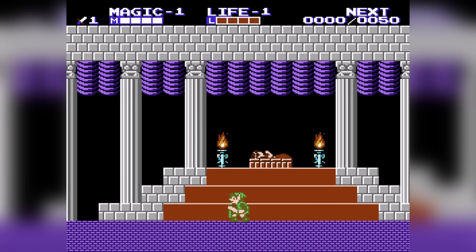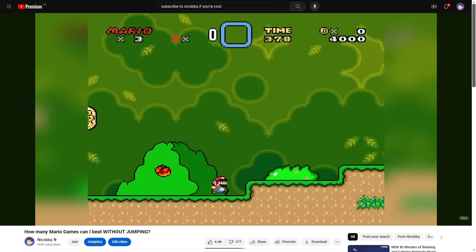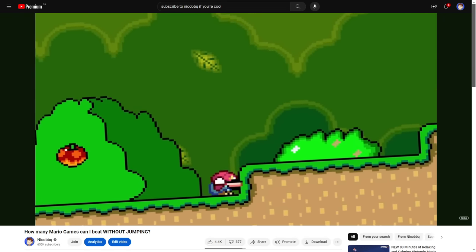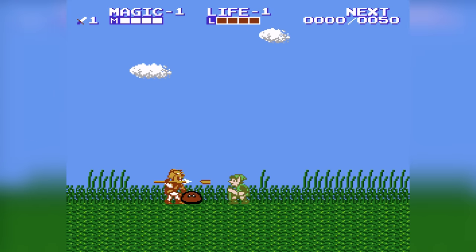The sequel, Zelda 2, is actually completely different. This one is a side-scroller, and the last time I attempted this challenge with another side-scroller game, the results were not quite there. Leaving the shrine was simple, and I even managed to defeat a couple enemies on my way to the village.